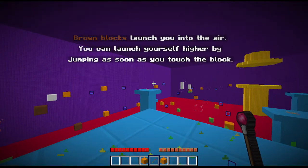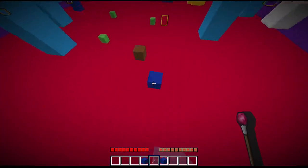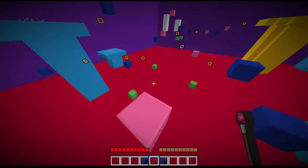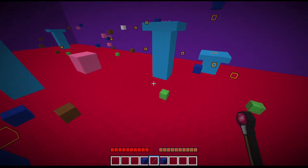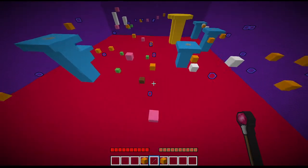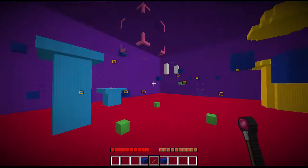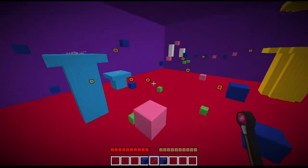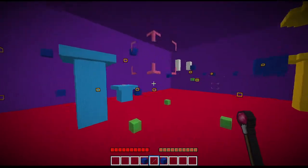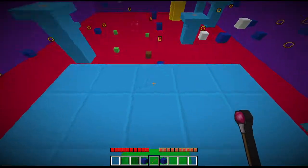Brown blocks launch you into the air — you can launch yourself higher by jumping as soon as you touch the block. Oh that's cursed — I could have skipped so much! So if you're willing to get the timing right with that block, you can skip so much time. The only problem is the jumping for it is really wonky.